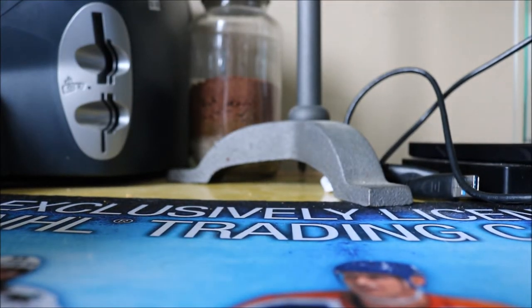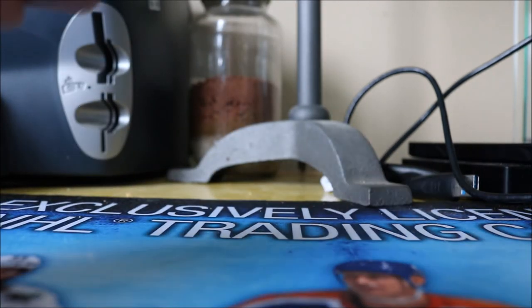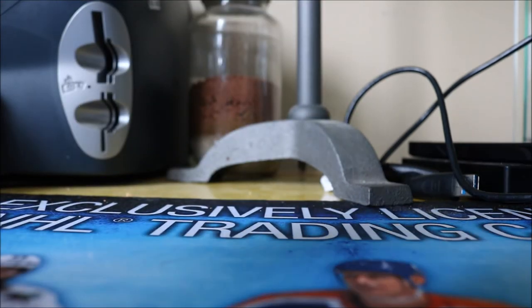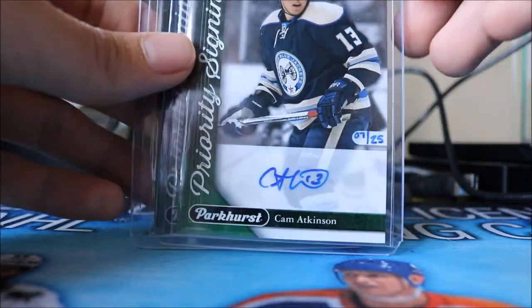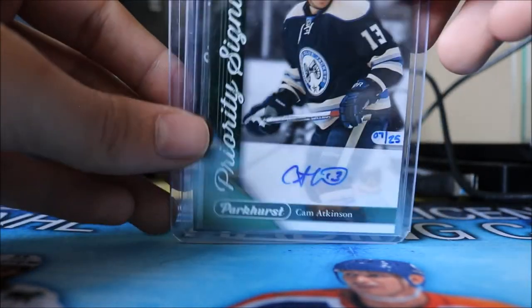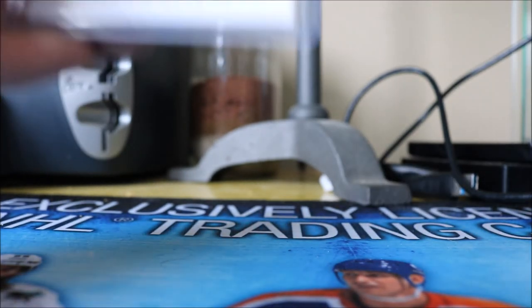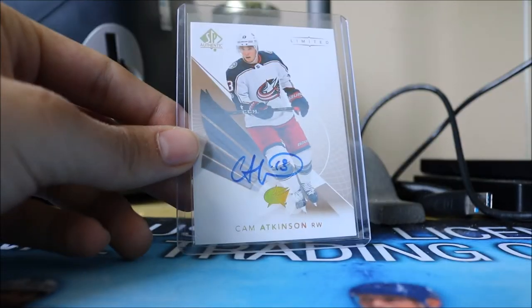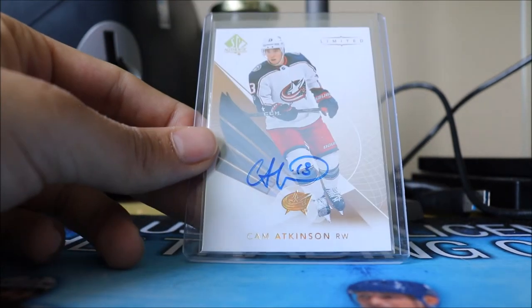We have the Parkhurst normal base, the Parkhurst red — I still need the black version. And we have two Parkhurst Priority Signings numbered to 25, which were at the Fall Expo — I was lucky enough to get one for free and I also bought one myself. Then from the new SP Authentic, we have a nice Limited Autograph — normally numbered to around 25 — really nice clean design and on-card.